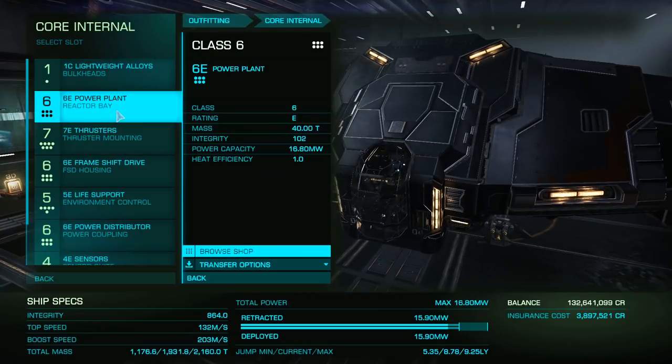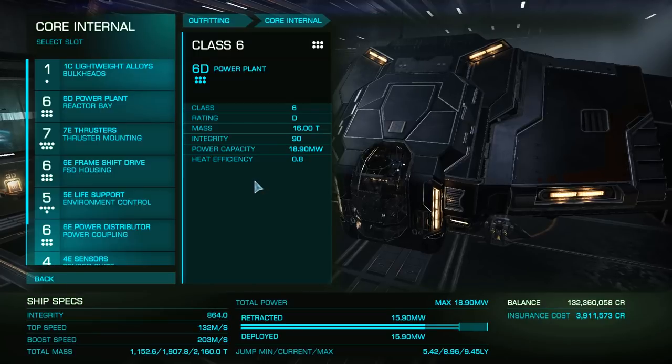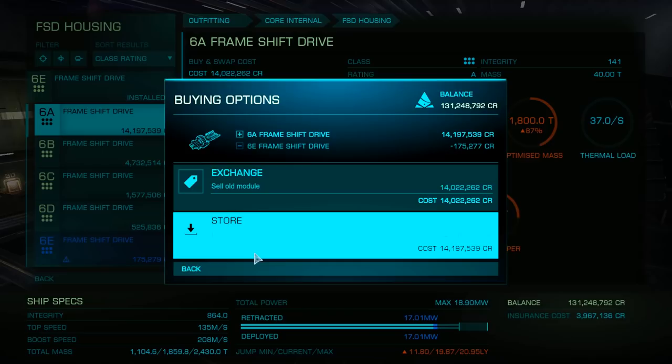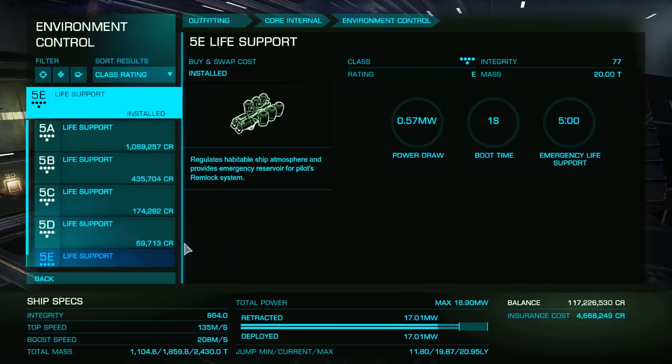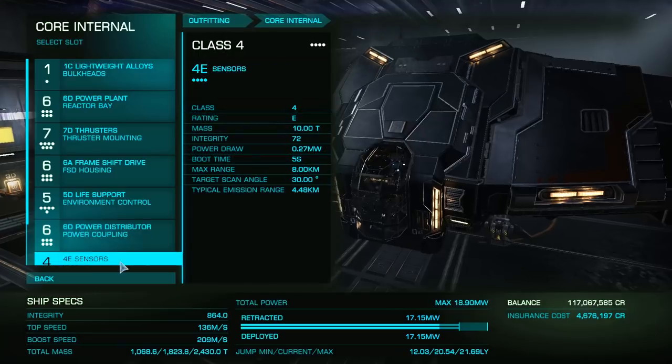Finally, let's look at the core internals. As we'll be building this for maximum jump range and lowest cost, we'll be running a 6D power plant, 7D thrusters, a 6A frameshift drive, 5D life support, 6D distributor, and 4D sensors.